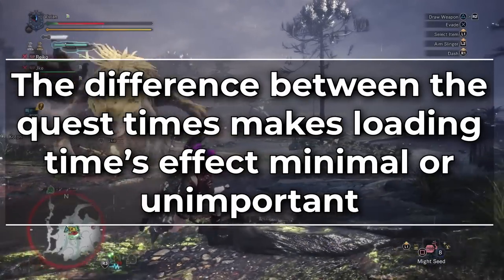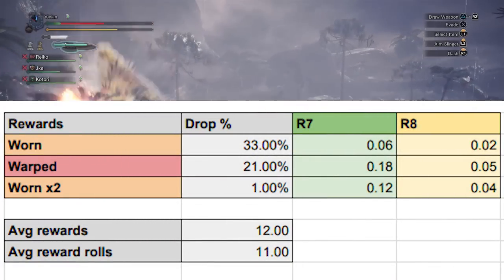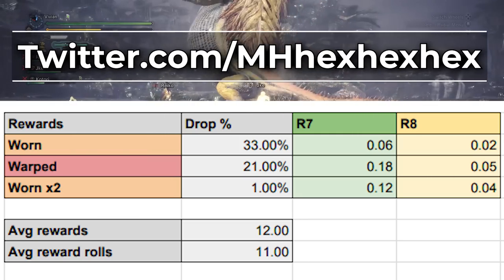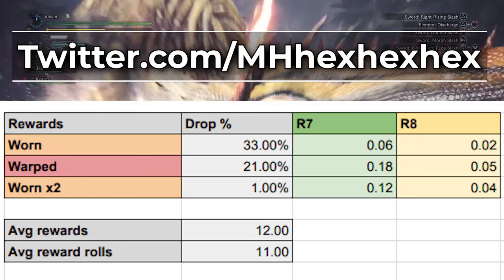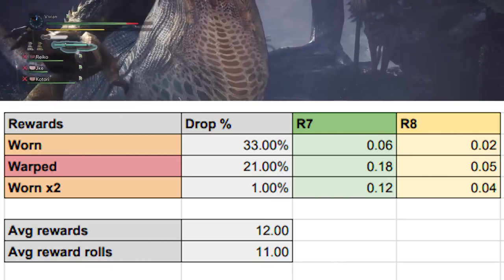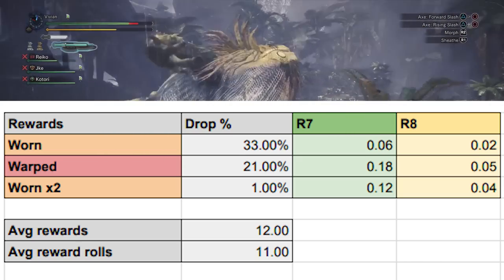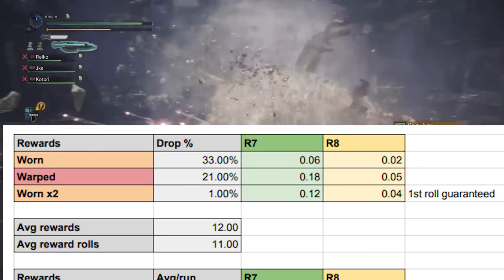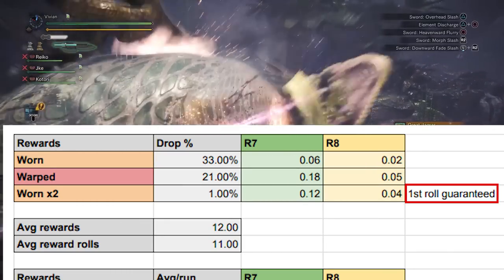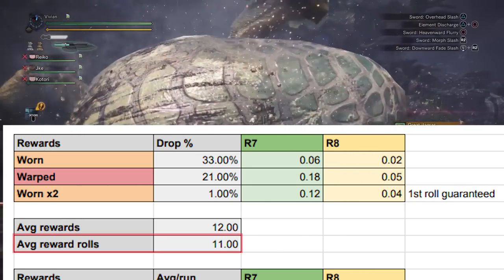The difference between quest times is low enough that the effect is minimal. These are the percentage chance that each active box will roll a fey stone in the Greatest Jagras quest — datamined directly from the game files, thanks to our beloved Hex Hex Hex. Worn Facestones have a 33% chance to drop, Warped have a 21% chance to drop, and a Double Worn Box has a 1% chance to drop. It's also important to note that the Double Worn Box is a guaranteed drop from the quest, so one of the boxes will always be a Double Worn Facestone.